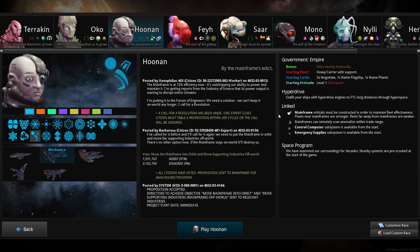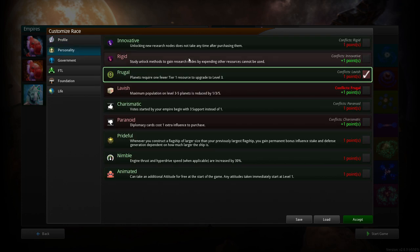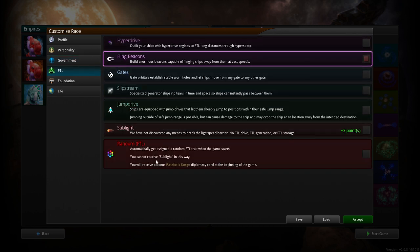There are customizable options you can do right here. If you want to customize, you choose your character, the type of ship hulls you make — there's all different kinds — some weapon color skins when they shoot their guns, and then there are traits. You go to personality, you get some points, you can have different types of governments, and there are different types of moving around space.